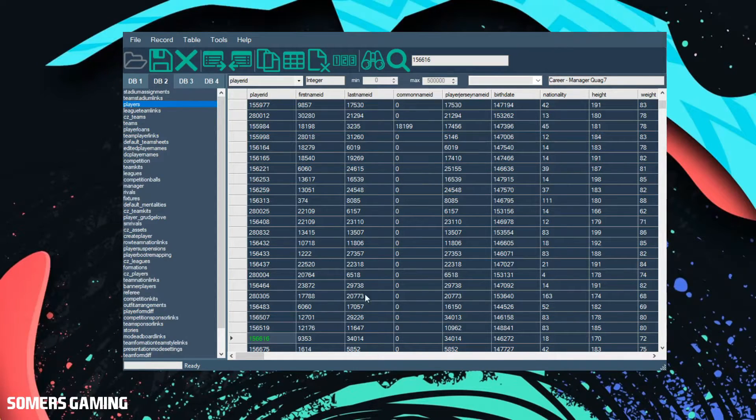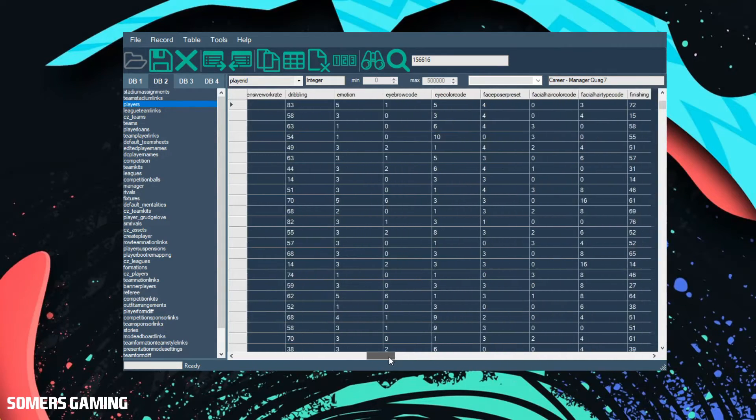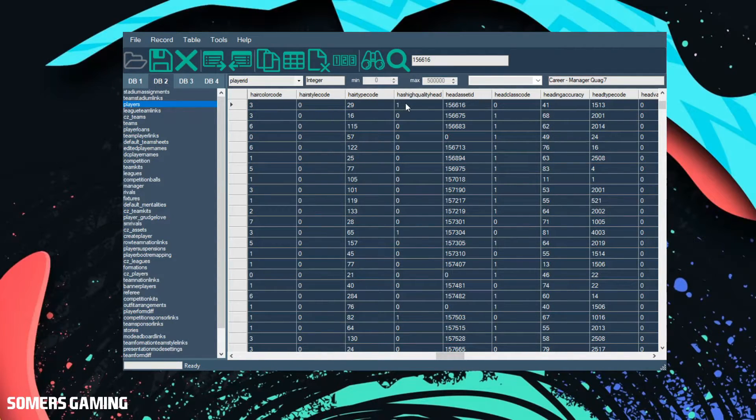We're going to do Ribery as we've already talked about him, so we'll put in his ID from the document I've mentioned. That will then bring him up where you see the green highlight. What I like to do here is scroll that to the top of the list so you know you're working on that particular item in the spreadsheet. Then you want to move across the page until you come to the section you need to make edits to. Remember that 1 is yes and 0 is no. So what we want to do is make 'has high quality head' 1 (yes) and make 'head class code' 0 (no). Then all you need to do is go across to the save button, click save, and the program will do the rest for you.